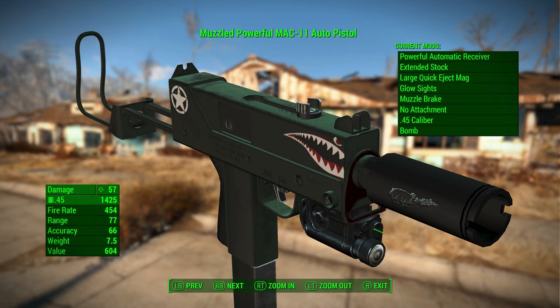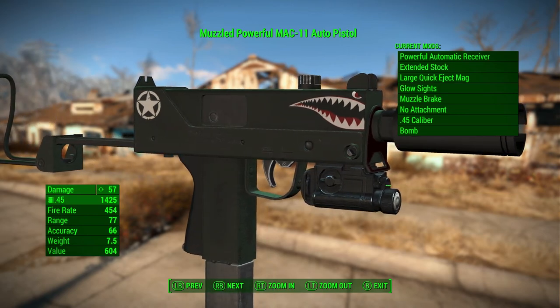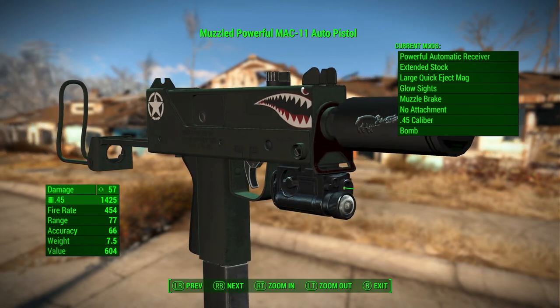It does have custom camos — we have the bomb camo on there right now with like the shark, like what you'd paint on a bomb back in World War 2, because they painted their bombs back then. It is a very powerful weapon because it just has that extreme fire rate of 454. That's pretty extreme — it does not do that much damage per round, but when you combine that with the huge amount of fire rate, you really put some damage down range real quick.